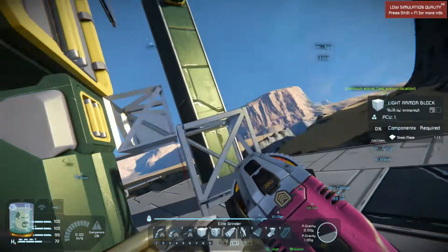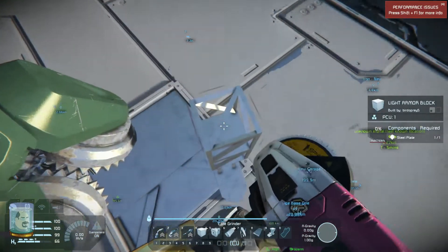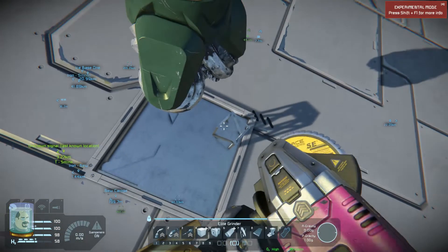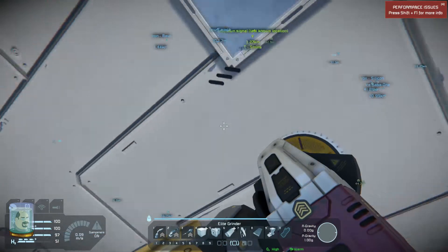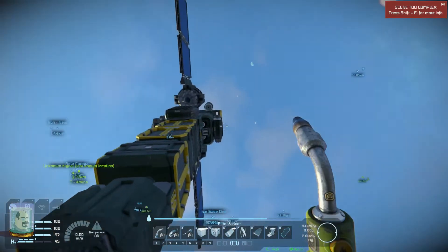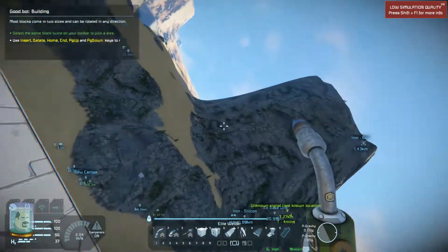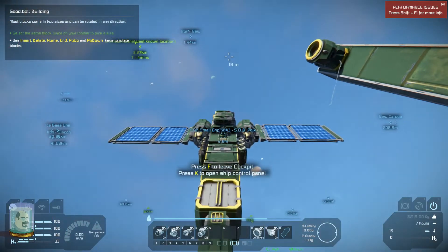Yes, the ship is staying put. Awesome. Our next hurdle will be if it actually flies, which of course will be a lot more difficult. That one looks like I forgot to weld that baby up. Here is the ship — it is flying. Technically, it is flying. Let's see how she responds. I've gotten some experience with ship building. We'll see what happens.